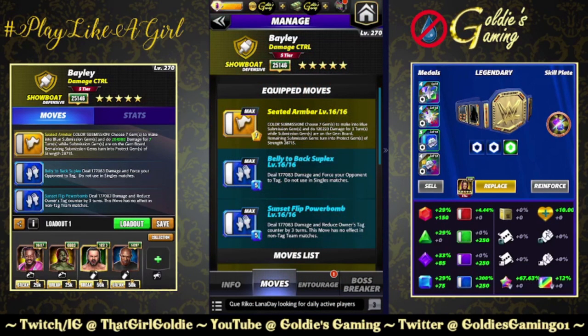The last build we're going to take a look at for Bailey is available at three star, and this brings in the submission and the two blue moves. The submission is the Seated Arm Bar: 7 MP, color submission, choose seven gems to make into blue submission gems and do 120,223 damage for three turns. While submission gems are on the gem board, remaining submission gems turn into protect gems of strength 28,715 - not nearly as strong as the protect gems generated from the traps. Blue one, Belly to Back Suplex: 5 MP, deal 177,083 damage and force your opponent to tag.